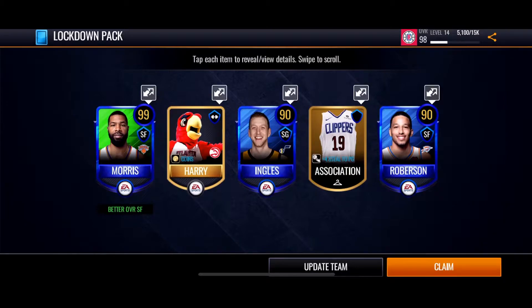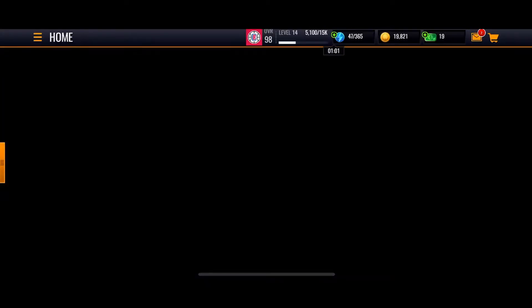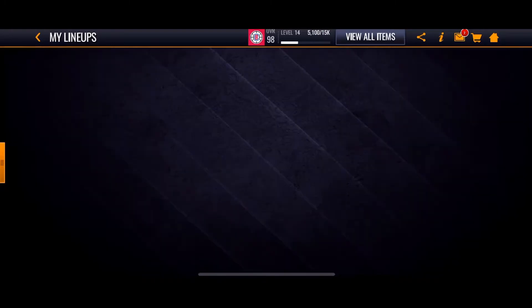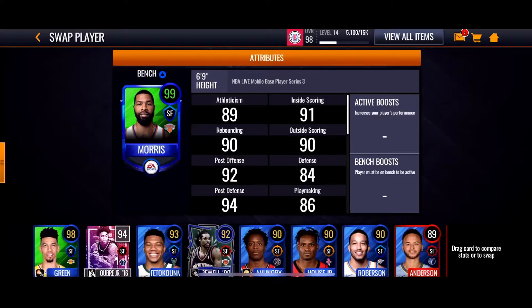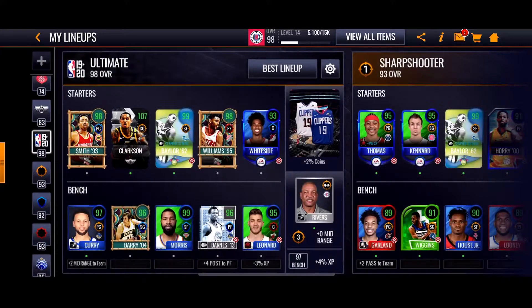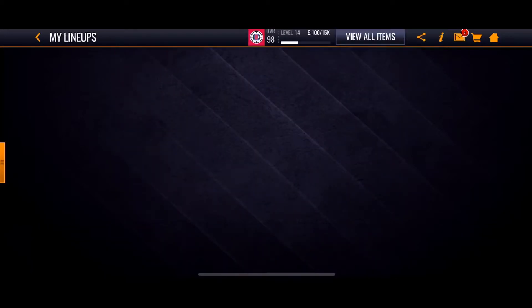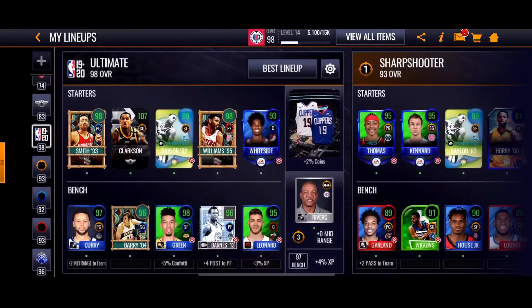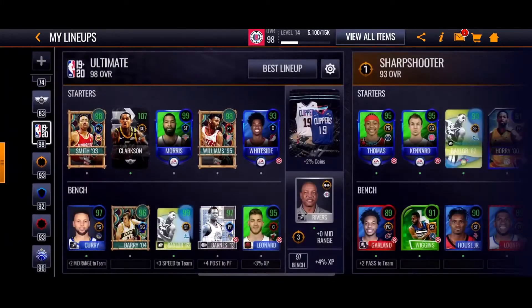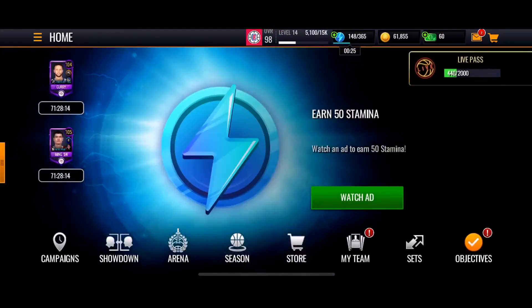99 Marcus Morris in a lockdown pack - that's not horrible, but it is a base player. 99s go for like nothing right now, but I actually needed that card for my lineup. I'll go ahead and put that card in. A 99 - wait, isn't Elton Brand at 98? Well, they're both 98, so I'll start Morris because he's a 99, right? I come off the bench with a belly because I get plus three speed for the team. 98 overall franchise.